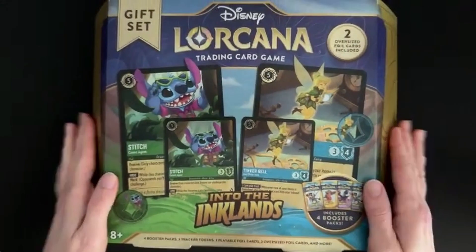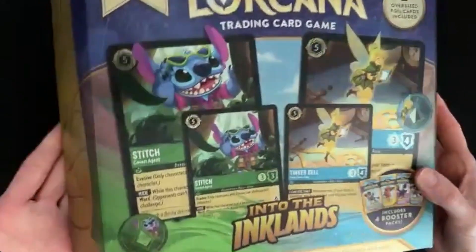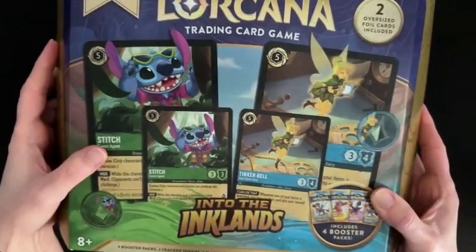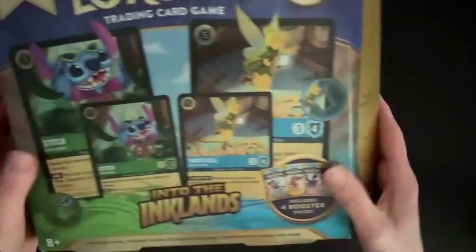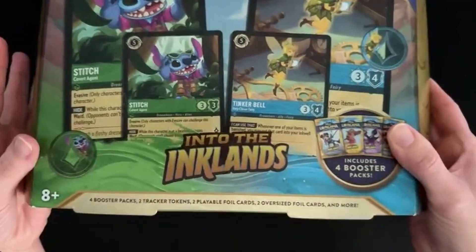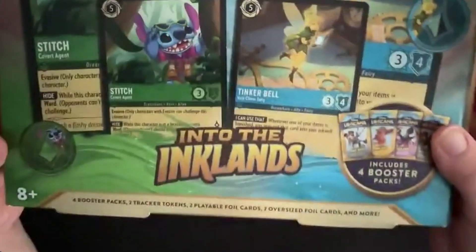The gift sets are really nice. They come in this beautiful foil effect box. With Into the Inklands, the colours have changed for Lorcana. The previous two chapters were quite dark colours. This one's got a really nice sort of gold effect. I'm not sure if we're supposed to be in the land of sand or whether it's just changing it up — gold for 2024 — but it's a really nicely made box.